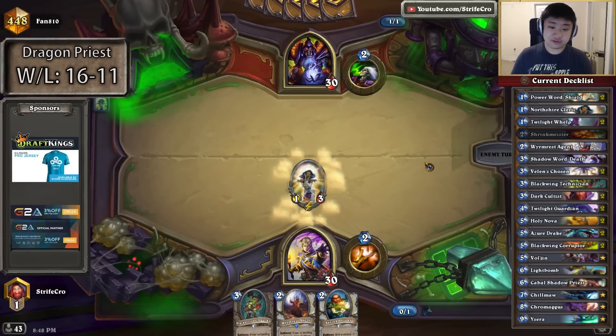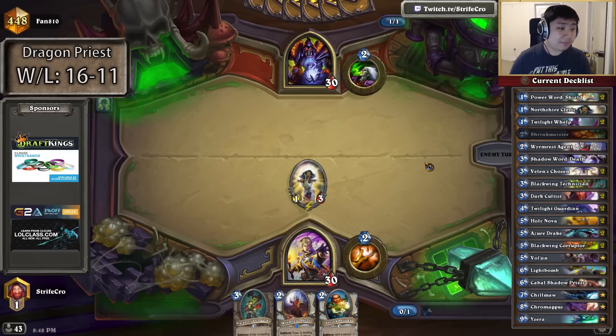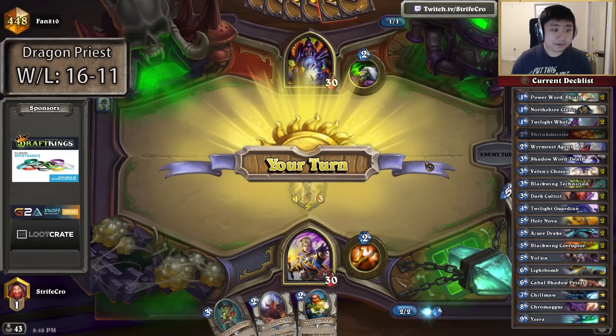I don't like double Shrink Cabal — the question I played with before — it's too many situational cards. I'd rather be able to fit in like a random Light Bomb or something.